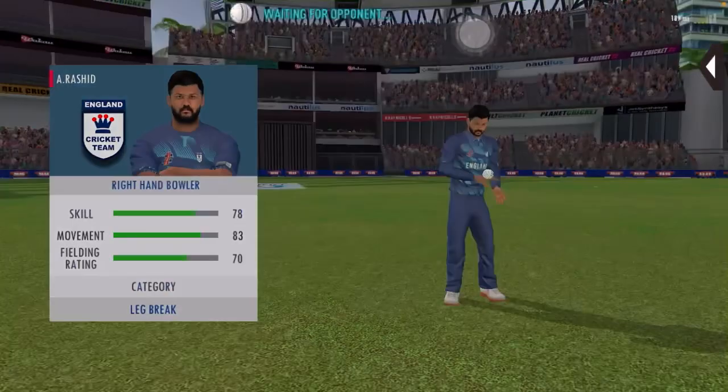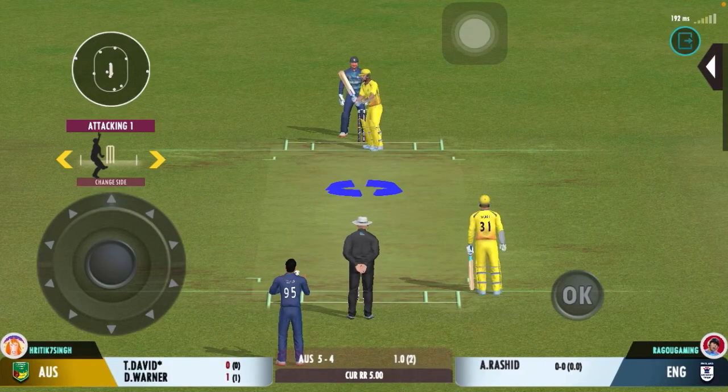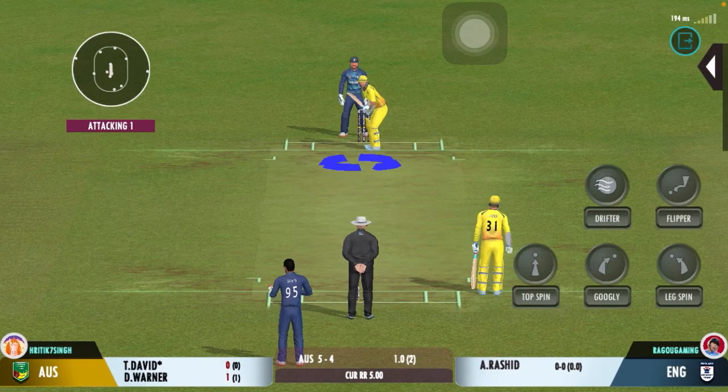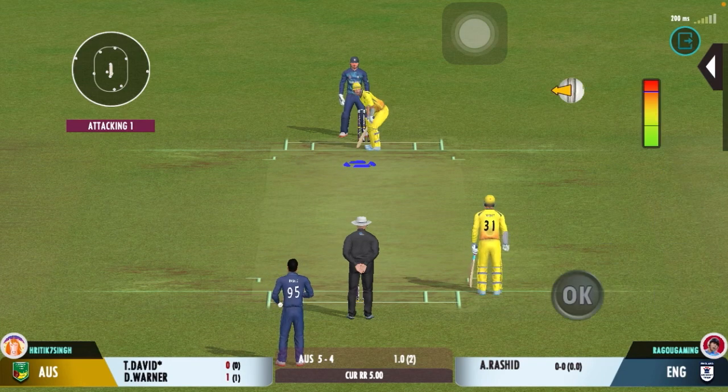Spinner brought back from the other end. And that brings us to the end of the power play — the fielding captain can now have more fielders outside the inner circle.